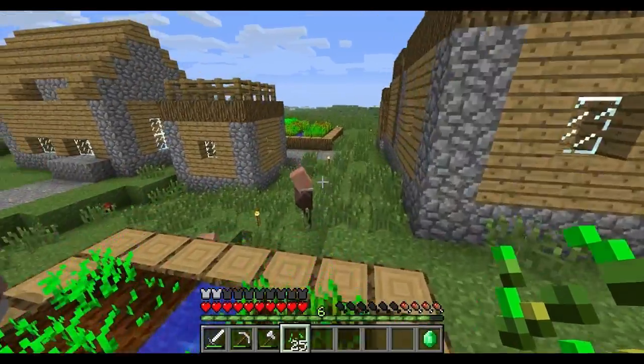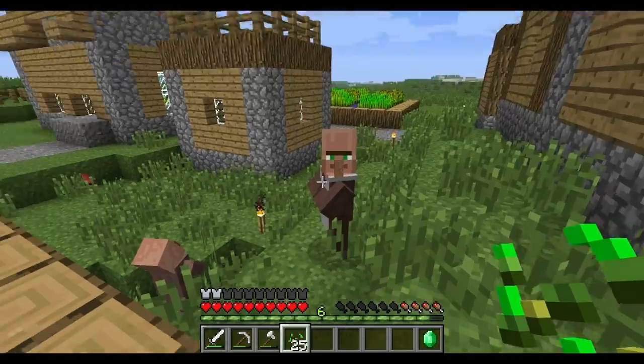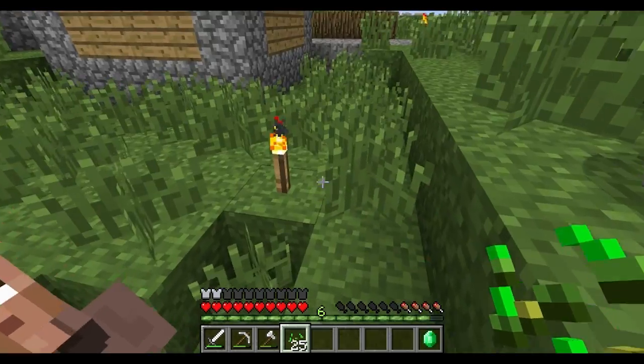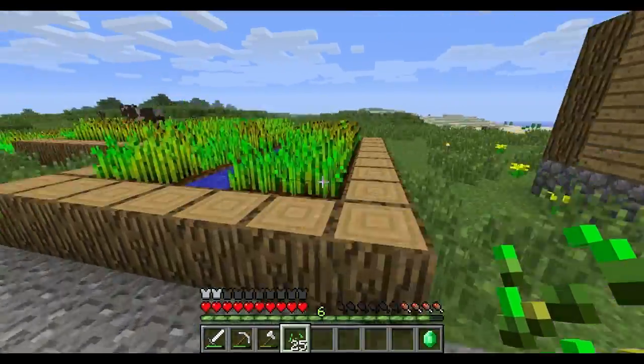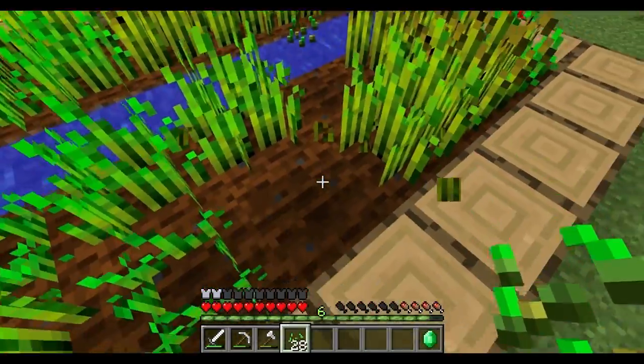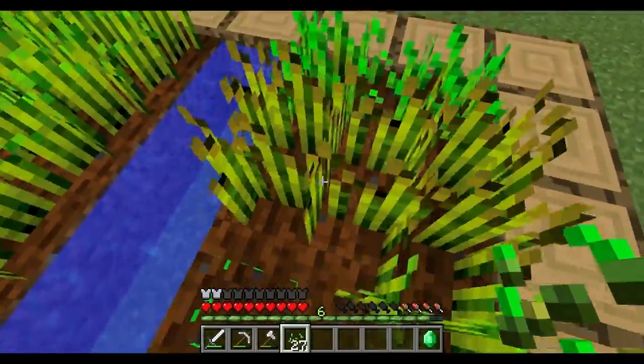Now what do these other guys want? They want a diamond for seven beef — you're kidding yourself, buddy. All these guys want wheat. We've got a fair bit more wheat over here. Let's just collect it all and replant what we can. Guys, I'm super excited. We found an NPC village. Hopefully these guys don't die from zombies — that's why I went to that extra effort to light up the area so zombies don't spawn around here.